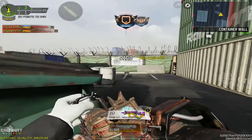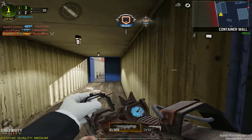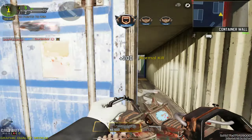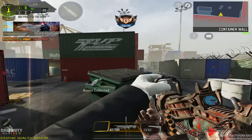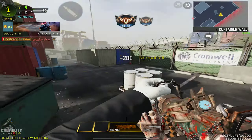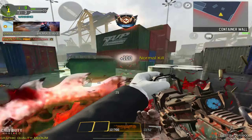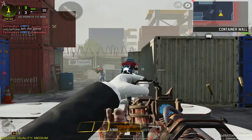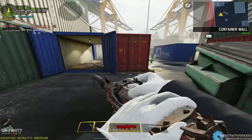Just in case you guys were curious, here's how the blueprint looks with all the completionist camos. Gold looks pretty cool, Platinum looks pretty cool, Damascus looks all right, but obviously the best one is Diamond. If you guys haven't grinded for Diamond already and you want to unlock this skin, I recommend doing so now. Anyway, that's pretty much going to do it for this video — hope you guys enjoyed, make sure to leave a like and subscribe for more COD Mobile content. I'll see you guys next time, thank you.